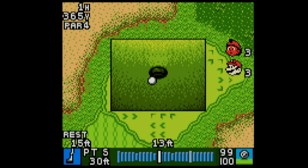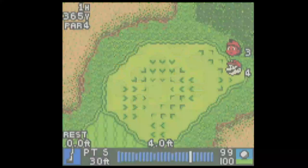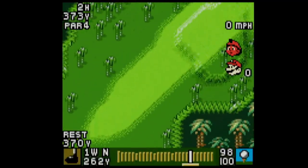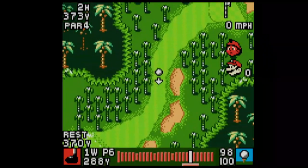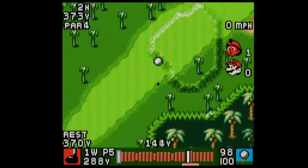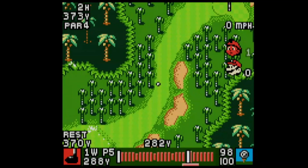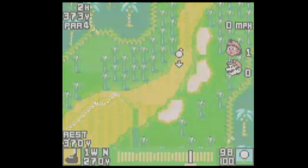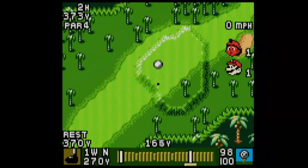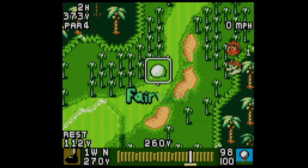I undershot that putt — that was on me, an easy putt that I undershot. I guess that's our lesson for clean sweeping Luigi. Much like playing the Mario course, we should have an easy time because we have a distance increase. He's not gonna go for the power tracks. When you're playing him in Mario Golf 64, that's all he does, basically. I wouldn't say he's made it harder — so far, he's about as hard in this game as he is in Mario Golf 64.